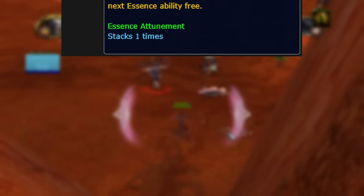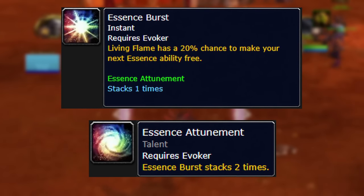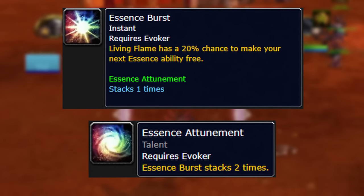It's also worth noting for your Essence Burst and Essence Attunement talents that you should be spamming Living Flame in your downtime. Getting that Essence Burst proc is very much worth fishing for.